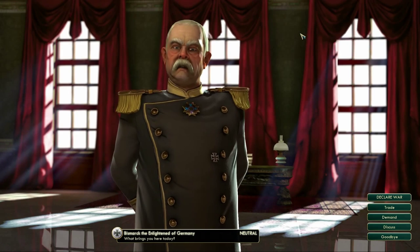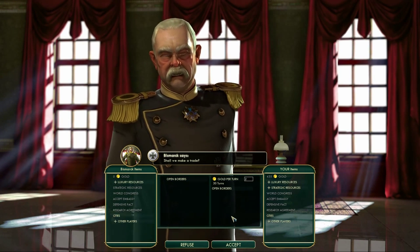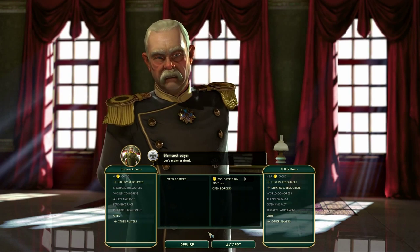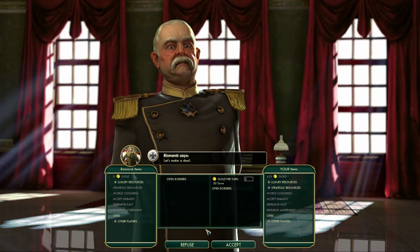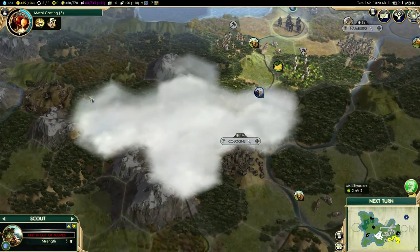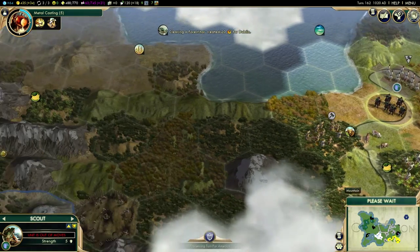My only hope is if I can get open borders with Germany, which I really don't want to do because I have a feeling they might get a little bit aggressive later. If I want him to open his borders, what does he want? Two gold for 30 turns — that's 60 gold. 60 gold is less than it would cost me for a new scout, so I will accept that for the time being. Now these guys are able to move through and out of his land and carry on exploring. When you have open borders there's no penalty for being in their land — they won't get upset.